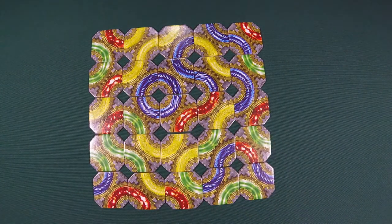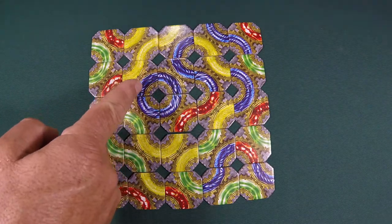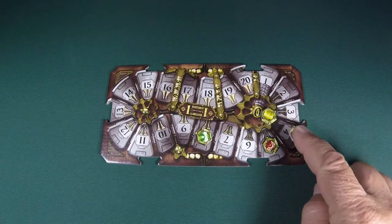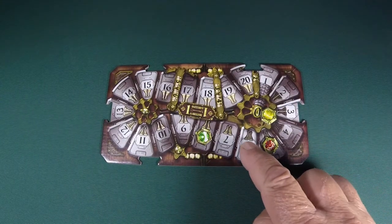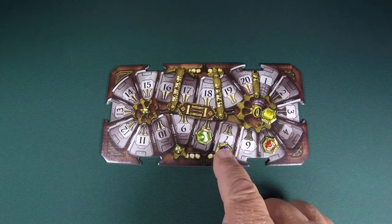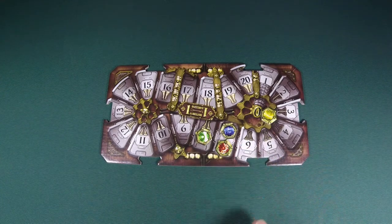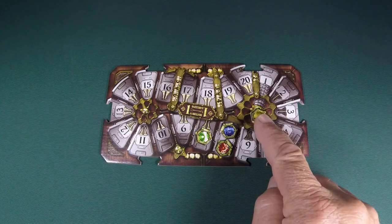Each player has a scoreboard with four markers on it matching the four colours on the tiles. Here you can see us scoring four points for the blue chain and two points for the red chain. At the end of the game each player's score will be the marker they have the least points in, so you must try and score points in each colour.